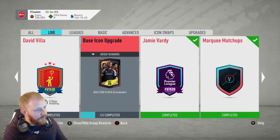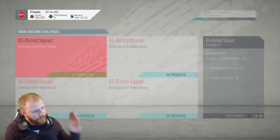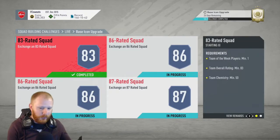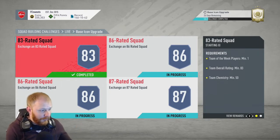As you can see, there it is — the base icon upgrade. So what you need to do to complete this is you have four squads to build: an 83 rated squad, an 86 rated squad, another 86 rated squad, and an 87 rated squad.